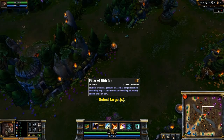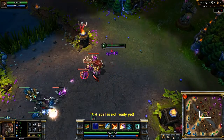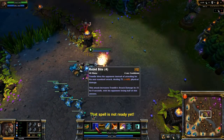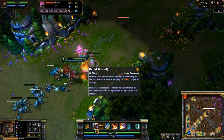Trundle's abilities have quite a few subtleties to them, so let's check them out. Rabid Bite is a free attack that resets your attack timer and applies on-hit effects. Your best option is to activate the ability immediately after landing a normal attack to increase your overall damage output. Also, the ability moves you forward slightly when it strikes, so it can be a good chasing tool too.